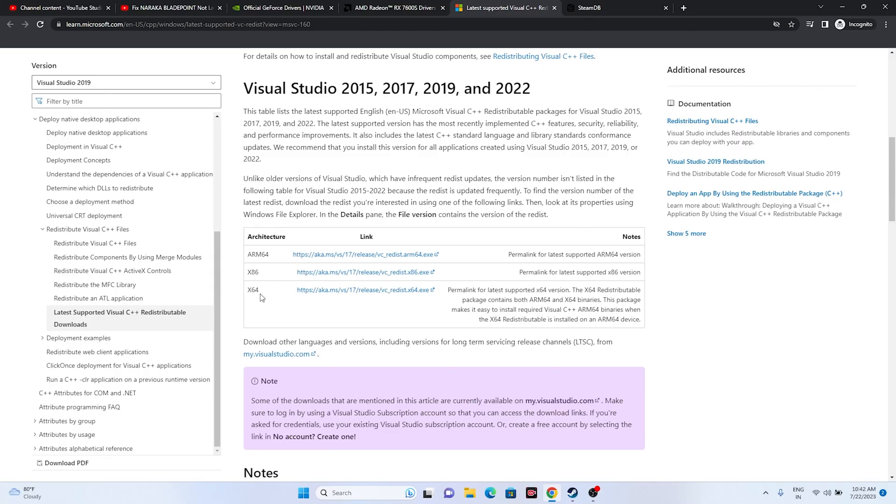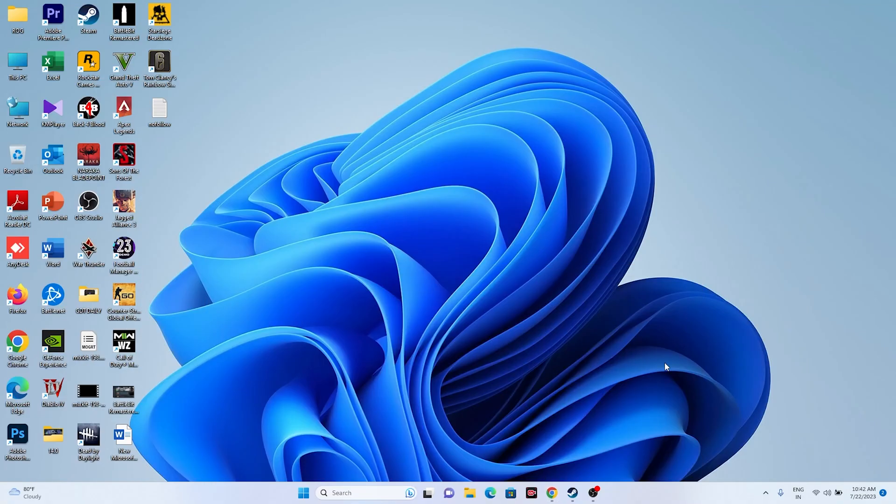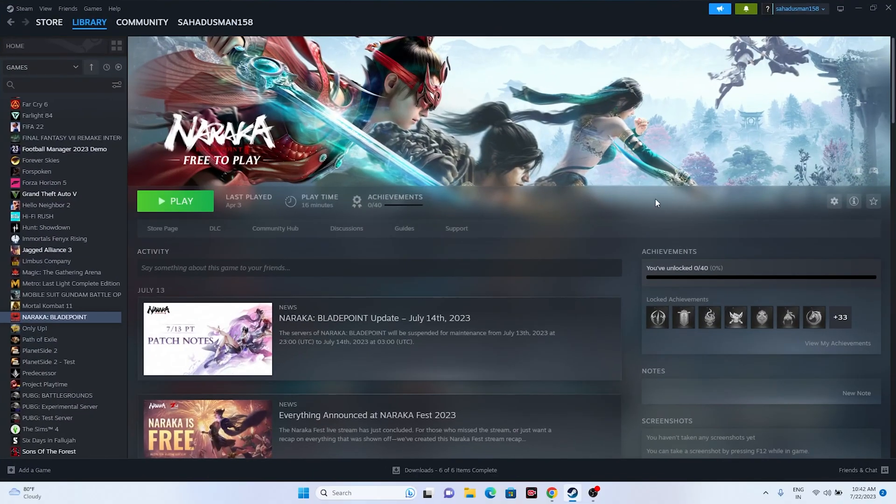Download the Visual C++ package based on your system — for example, x64 for a 64-bit OS — then install and restart the PC and try launching the game. These are all the possible workarounds for issues with Naraka Bladepoint. If you found this video helpful, please subscribe and click the bell icon for more notifications. See you in the next video!